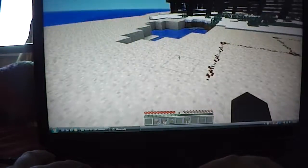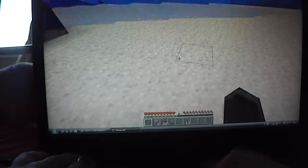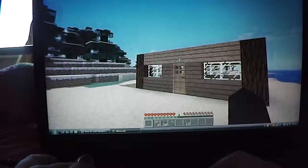I need to get some more wood. Like a little water pool here. Nice. So this is my house for now, because you've got the different wood.